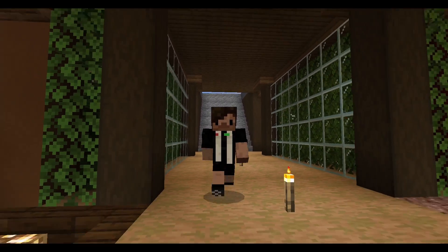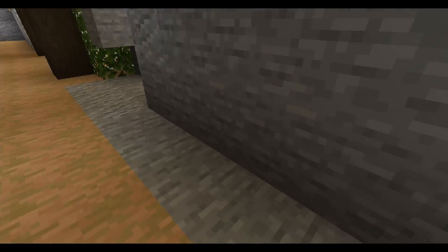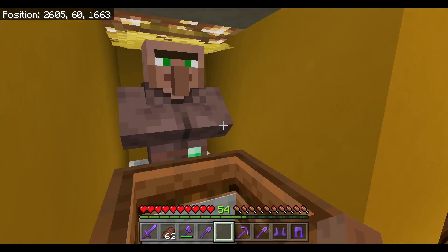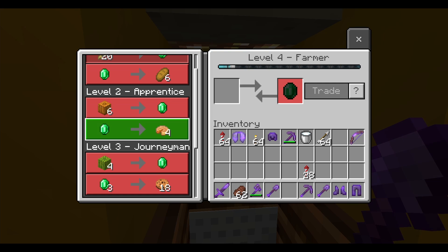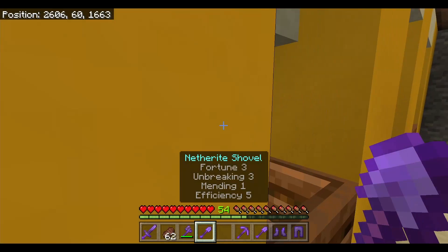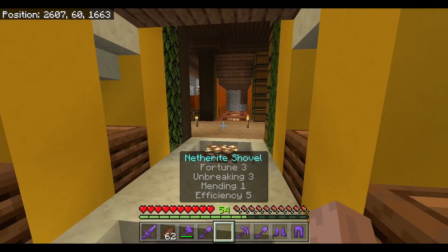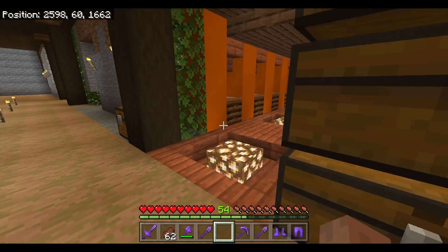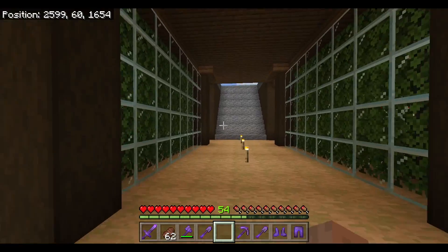Hello everyone and welcome back to another episode of Outlanders. We are in my little farming area where my collection and my little villages are. I've been slowly getting these guys up to emerald level so I can get access to the pumpkin trade, the melon trade, the biscuit trade, the pumpkin pie trade, and all sorts of trading. I've noticed that one full chest of these is not going to go into eight different villages, so I may need to expand this in the future.